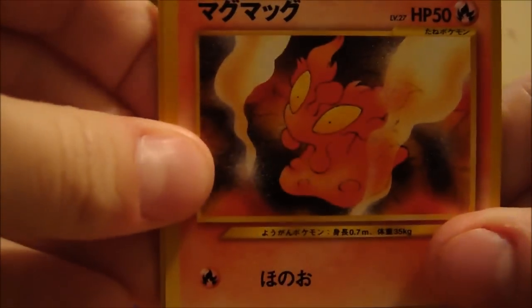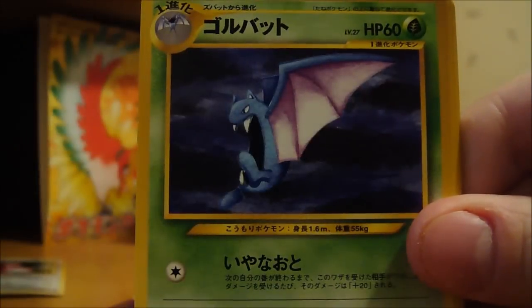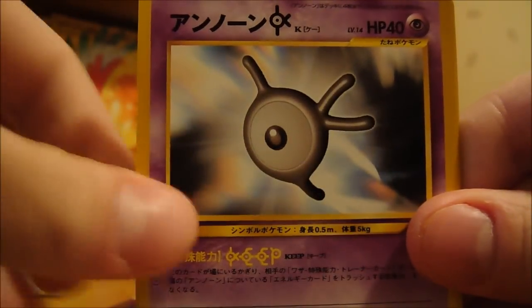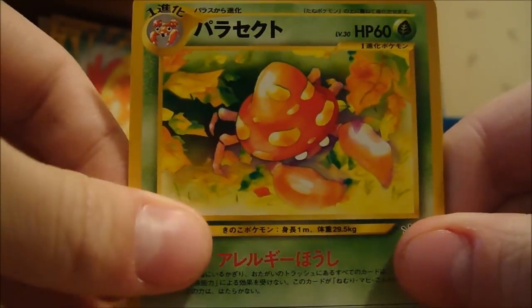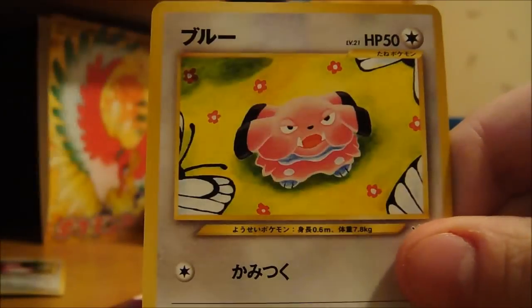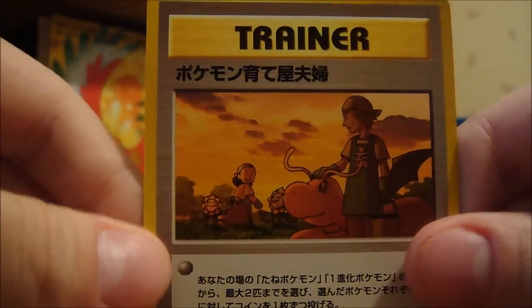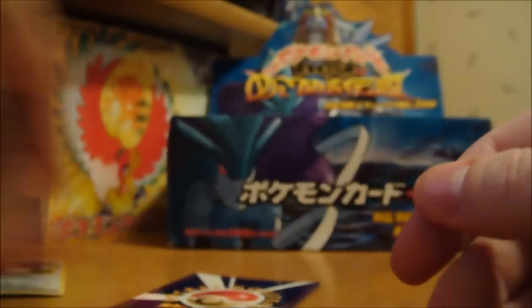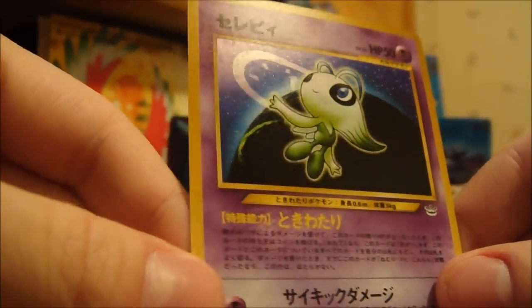Here we have another: Slugma, Smoochum, Golbat, Chinchou, Unknown K, Parasect — that's a nice one. Coalfish. Snubbull, I'm pretty sure. And some cool-looking trainer. And my holo is a Celebi — it's really cool.